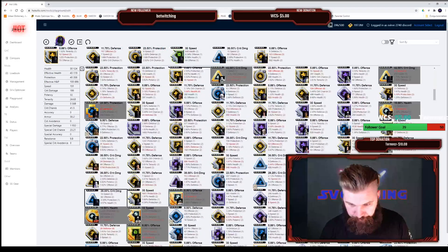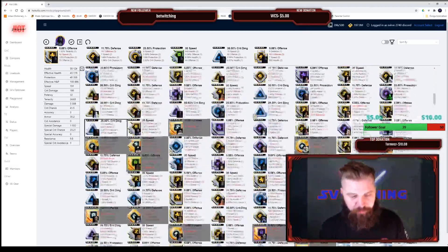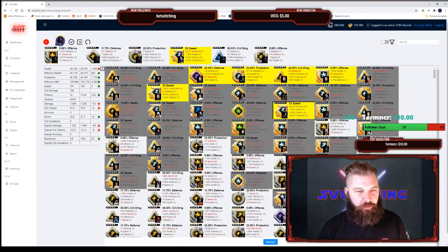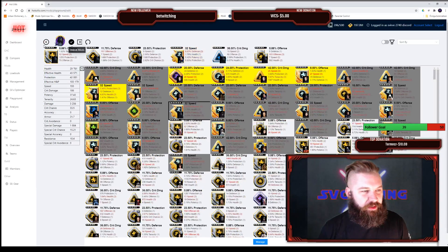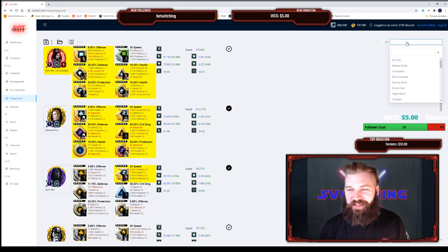Let me actually showcase what happens if I try to use a mod that's assigned elsewhere. I'm going to assign this arrow from Kylo Ren onto my other Kylo Ren with the mask — I took the mod from the Kylo Ren without the mask and assigned it to him. I'll mark as complete and go back — you can see that the check mark on Kylo Ren Unmasked is no longer checked. He now has a yellow background to show that he is de-completed.